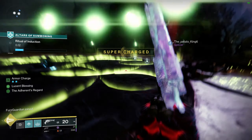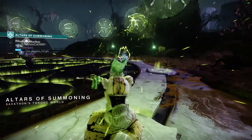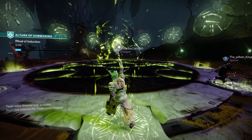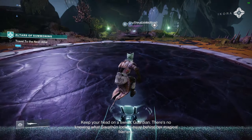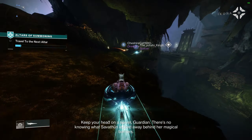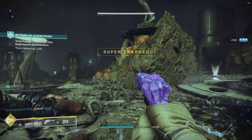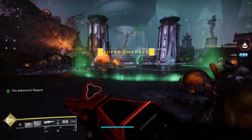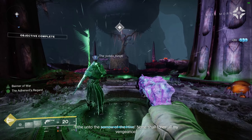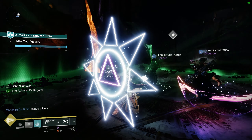Before I start the encounter information, I want to cover what happens when you first get into the Altars of Summoning. There's going to be a large platform in the center, and on that platform you'll notice symbols floating over some smaller lit areas below. These sigils on the ground can be interacted with, and once you interact with one you start to grab your altar and perform a Ritual of Induction. The Ritual of Induction prepares you for future fights and is a way to start and get ammo in between encounters.